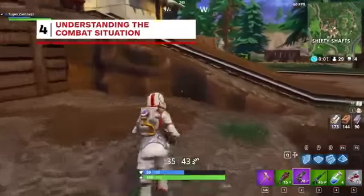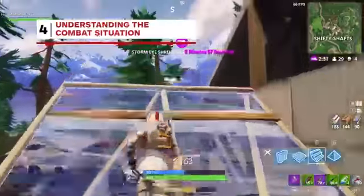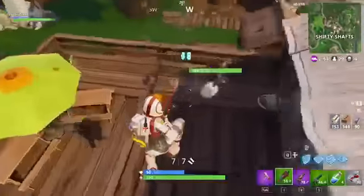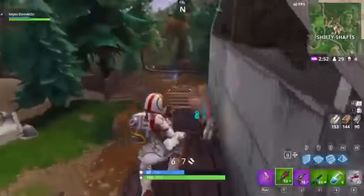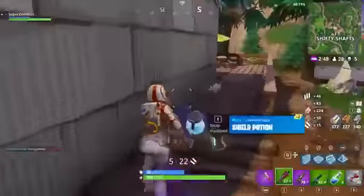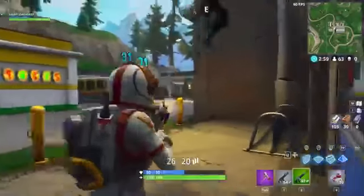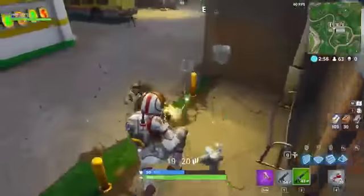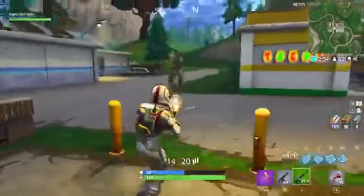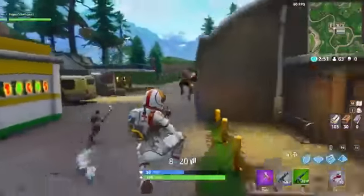The great thing about Fortnite is there are so many different combat opportunities. In close-range situations, such as running through a house or infiltrating a fort, pulling out a shotgun is smarter than just running in with a rifle out. In 1v1 situations, you can spend your time jumping around to make it harder for your enemy to hit you, or you can stand still and try landing your shots to eliminate your opponent as quickly as possible.